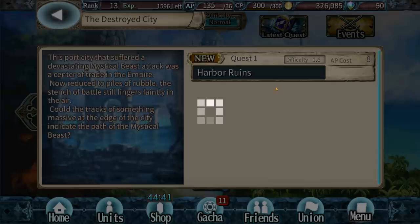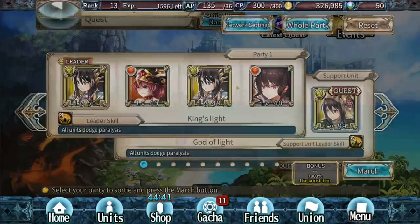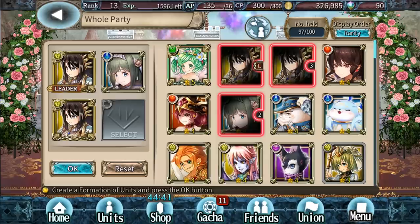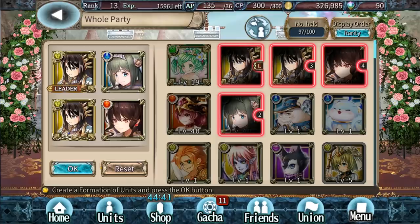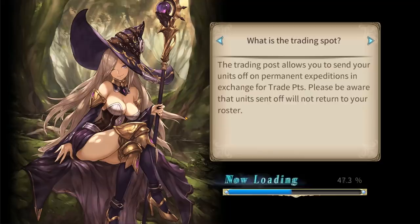Let's jump on over to the destroyed city. You can bring a guest character just like in most hero collectors. Since we're doing a water stage, we'll take out our fire characters and switch them out for something that makes a little more sense — put in our little water healer. I don't really have any good green characters powered up at the moment, so we're going to go blue, two lights, and then a red.